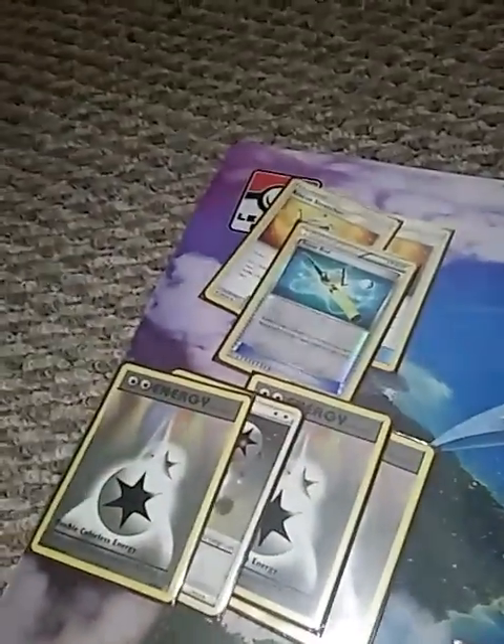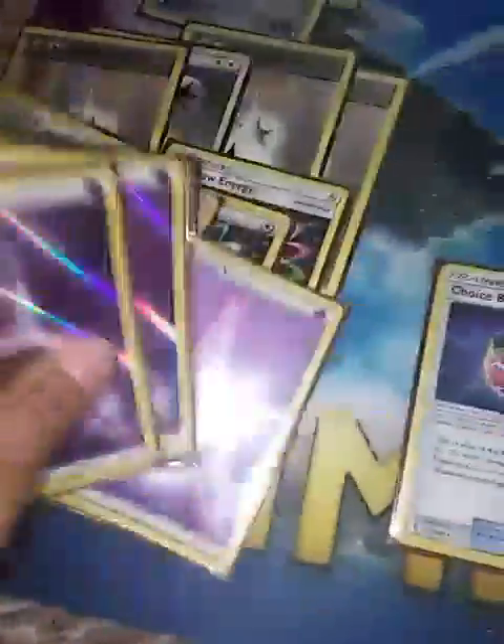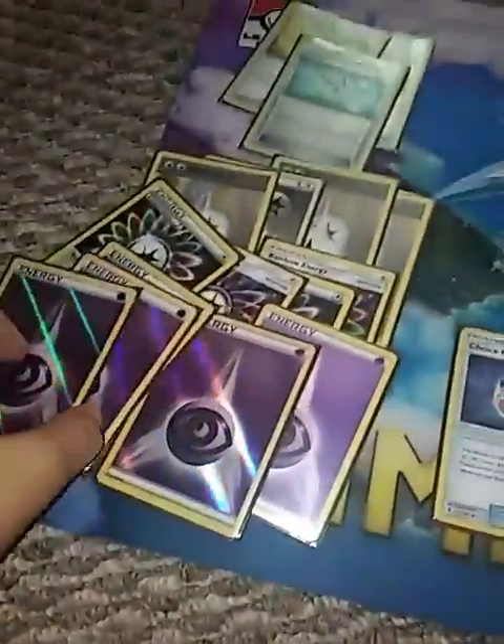For energies: 4 Double Colorless — that's how we use Zygarde and the bonus. 4 Rainbow. And 5 Psychic.